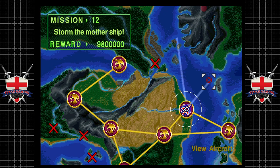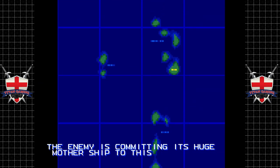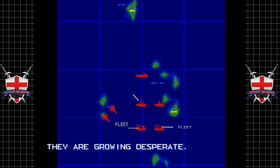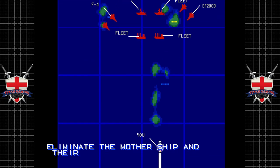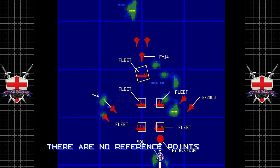Mission 12 - storm the mothership - good for 9.8 million. The enemy is committing its huge mothership to the theater, growing desperate. Eliminate the mothership and their naval mobility is crippled. Pay attention to the operational map. Target: mothership. And we've got some Eurofighters here.